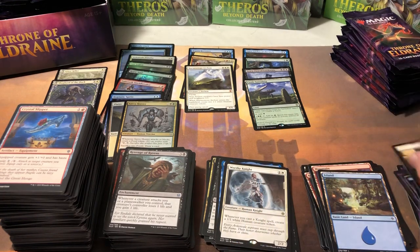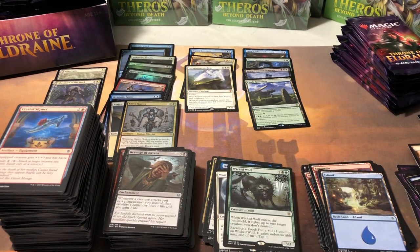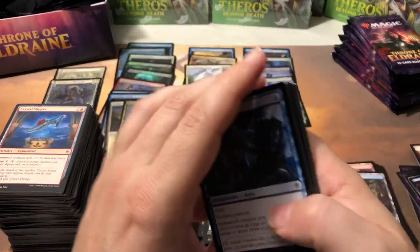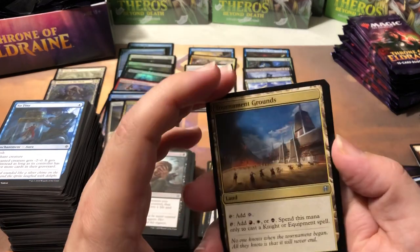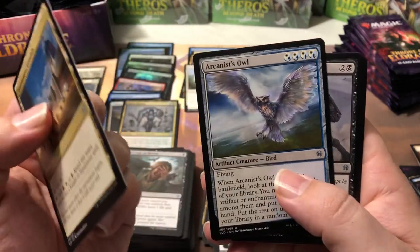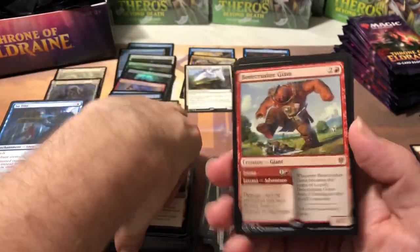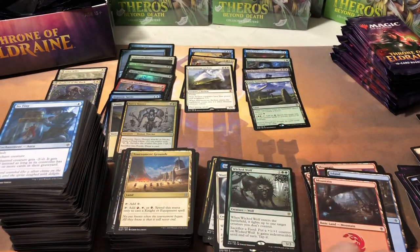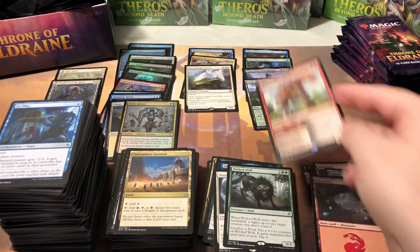Red Cap Melee, Kenrith's Transformation, Wicked Wolf — probably 60 cents... actually a dollar 24, he almost made the cut. Somebody must be stacking him in some kind of deck. Speaking of new challenger decks — I posted a video about them a couple nights ago and they look pretty awesome; I'm definitely going to grab some. Tournament Grounds, Arcanist's Owl again — like the 17th one we've got — Bell Brawl, Bone Crusher Giant. The regular one is still $3.50 — still a good card even though there are 17 versions.